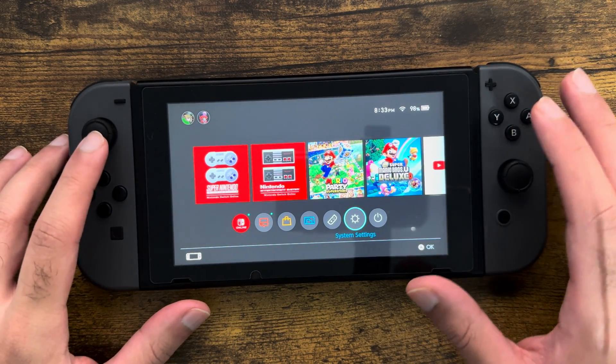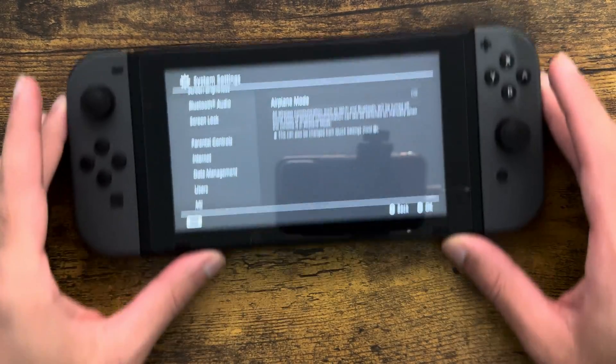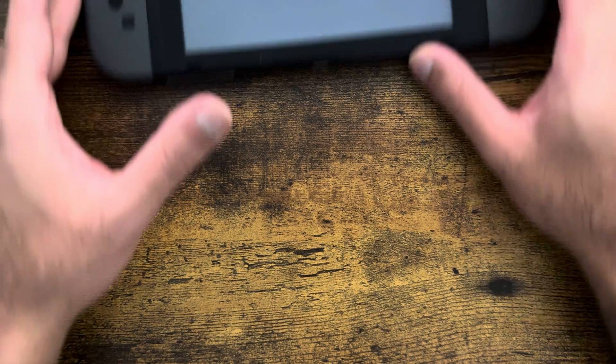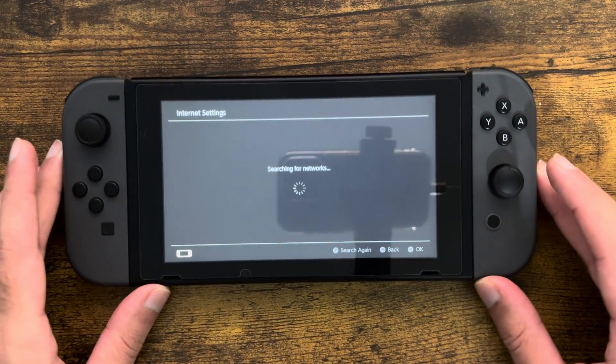The first thing you want to do is click into System Settings and go inside here. Then you want to click into Internet — I'm going to move it up because there's personal information there. You want the first option that says Internet Settings and click into that.